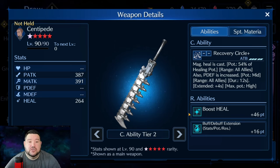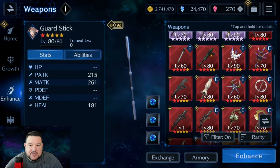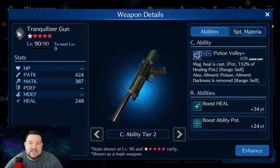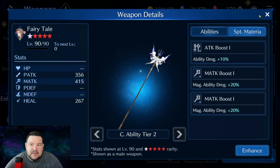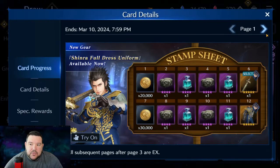One thing we notice is with the R abilities: Prime Number at OB6 is only 23 points to your heal, whereas Boost Healing on this weapon is literally double that at 46 points at OB6, which is huge. For comparison, Guard Stick is the only weapon I can think of with this much of a boost heal in an R ability at OB6. Serpent Eater is notoriously high but only 34 points at OB6.